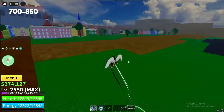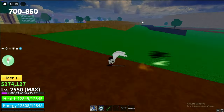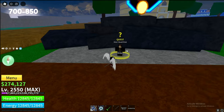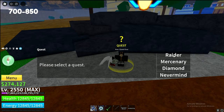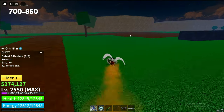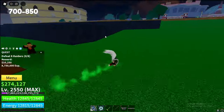Alright, so first off, we'll be starting in the Rose Kingdom. You will be spawning over here once you come to the second sea. Just make your way over to this area's quest giver and get the raider quest. Raiders, you can get them right away — they'll be spawning 4 over here and 4 over there. Just do this quest to level 725.